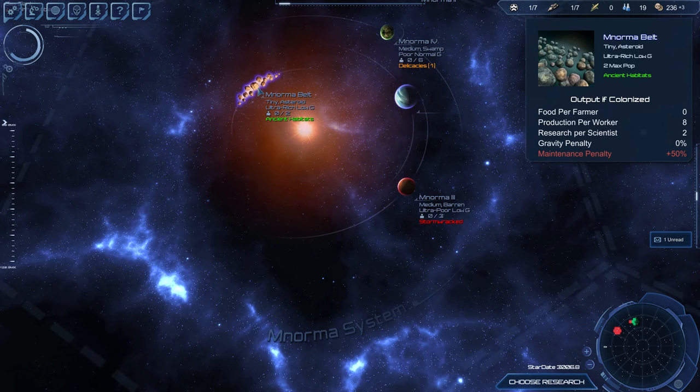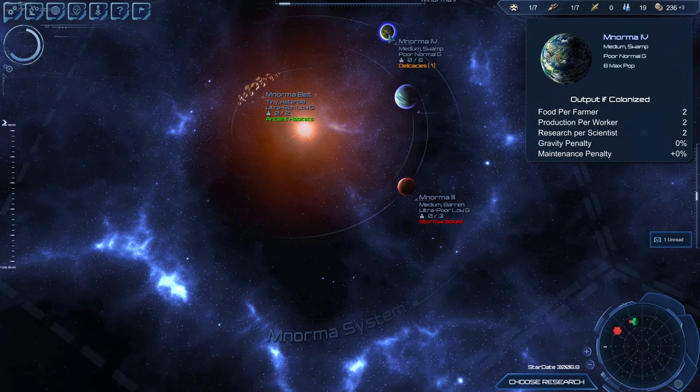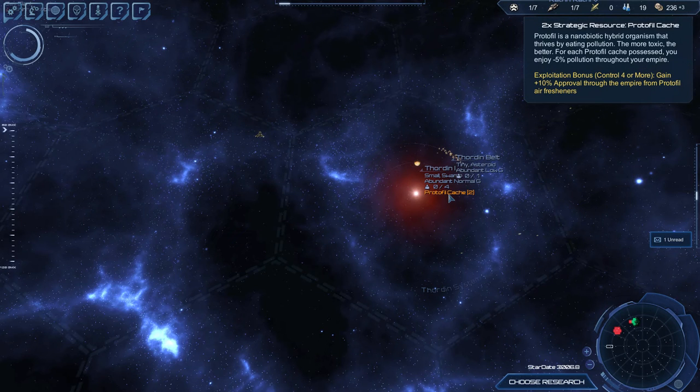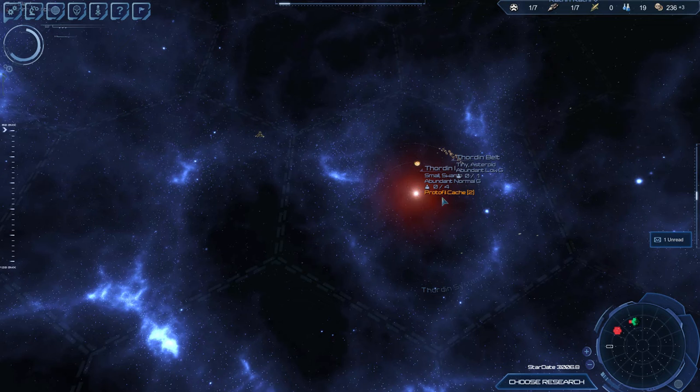Ultra rich — two population right from the start because it has ancient habitats. Asteroid belt, ultra rich, production per worker eight, research for scientists two — but we're not going to be doing research there, it'll be all about production. Medium swamp, one delicacy, population six with that delicacy bonus. And this one has the Protofill Cache — two three two with a population of four, but two Protofill Caches.